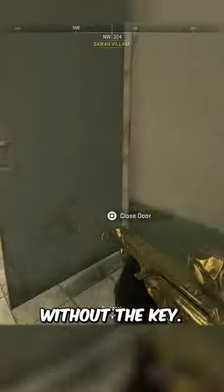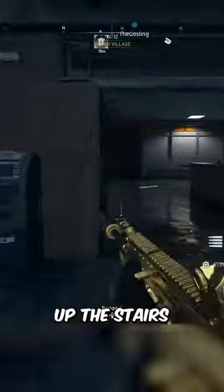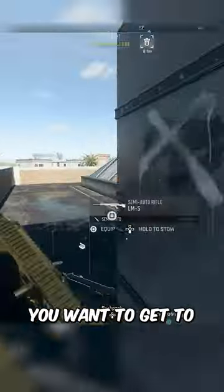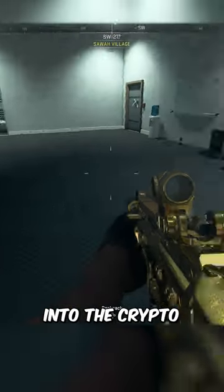Even though the door is locked, we can get inside without the key. Once you're here in Sour Village, go to this bank building and climb up the stairs to get on the roof. When you're on the roof, get to the far left side, jump and glide into this open window, taking you into the crypto mining room.